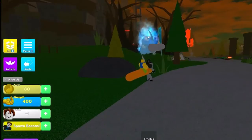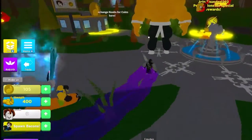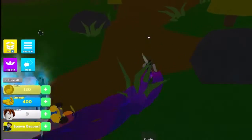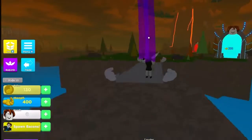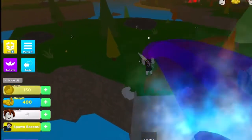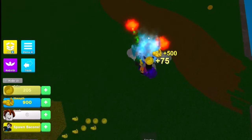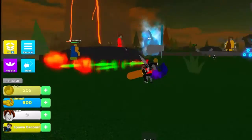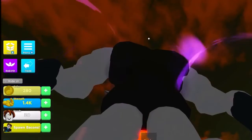I got pets: the hot dog pet makes me run faster and the dominus makes you stronger, I think. Once you get the strength shown on there, you can go in and smash the stronger bacons and get more money and more strength.